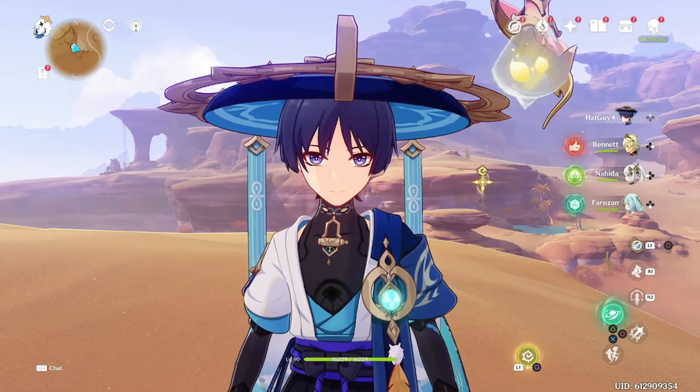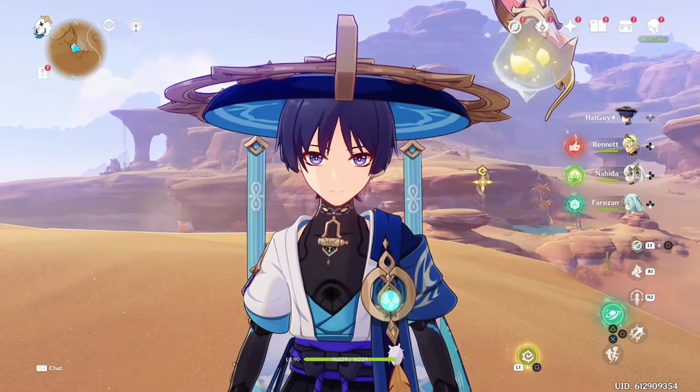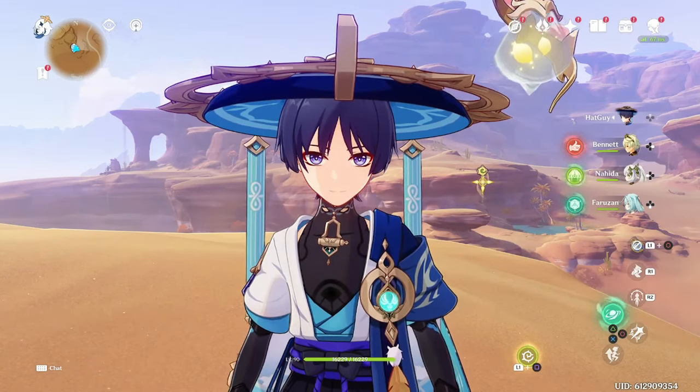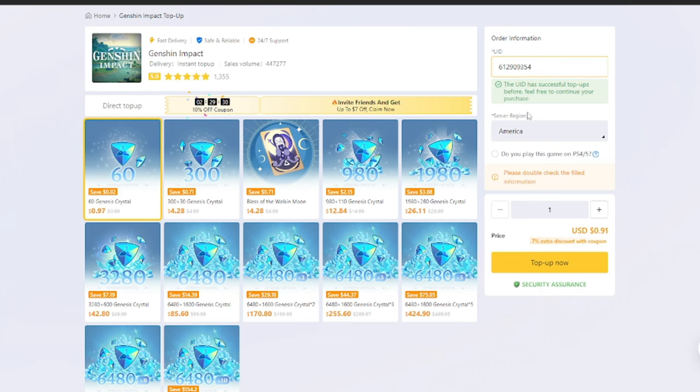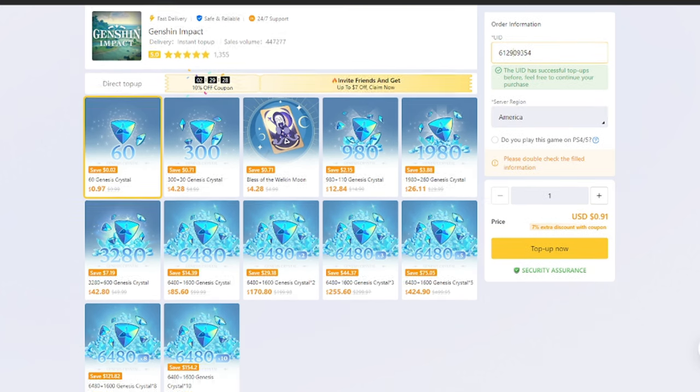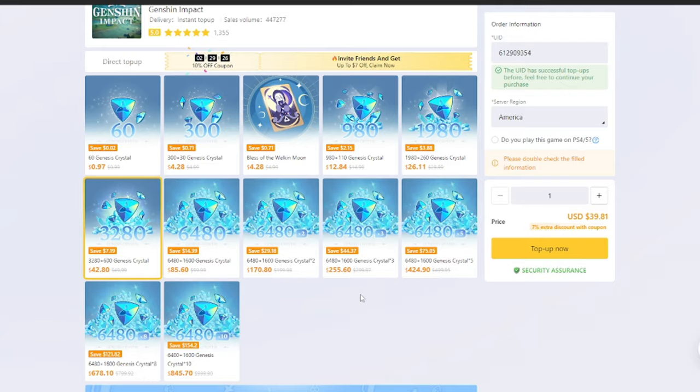If you're considering topping up or purchasing the Welkin Moon in Genshin Impact, then you are going to love Loot Bar. Loot Bar is a platform that allows you to top up your Genesis Crystals and Welkin Moons in Genshin Impact at up to a 20% discount compared to the in-game prices. Your Genshin account is 100% secure during the process. The only account information you need to provide is your in-game user ID and the server region that you play on.